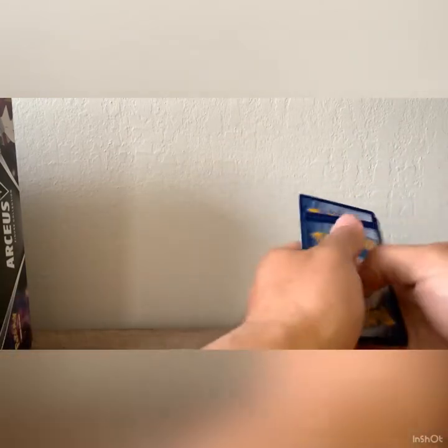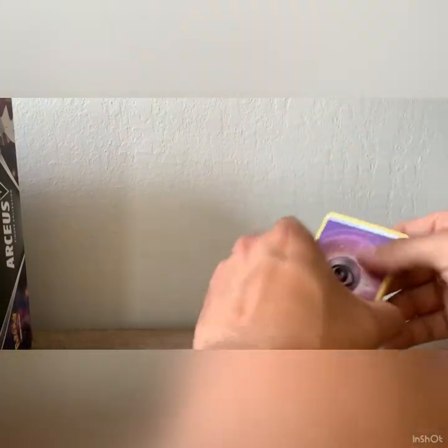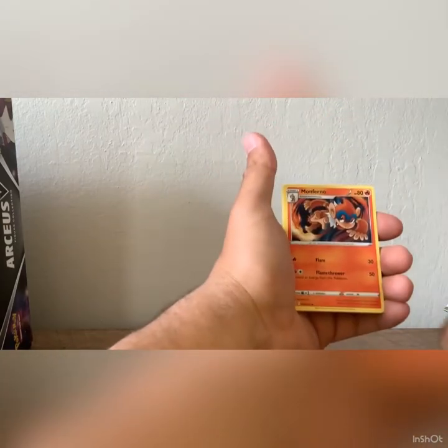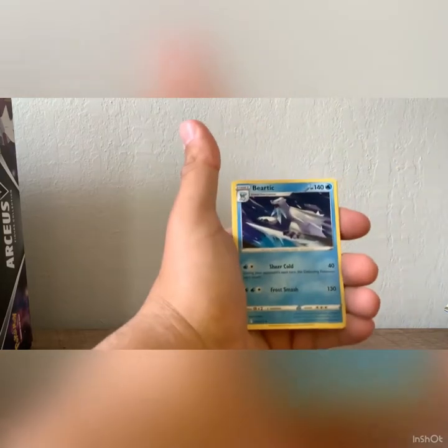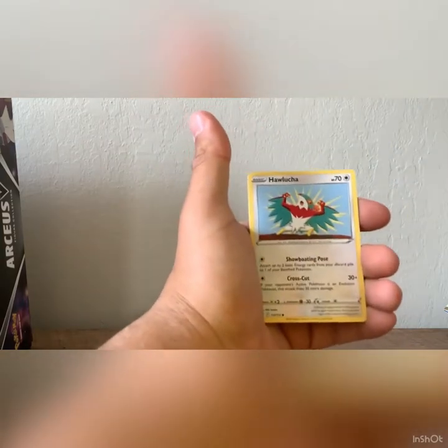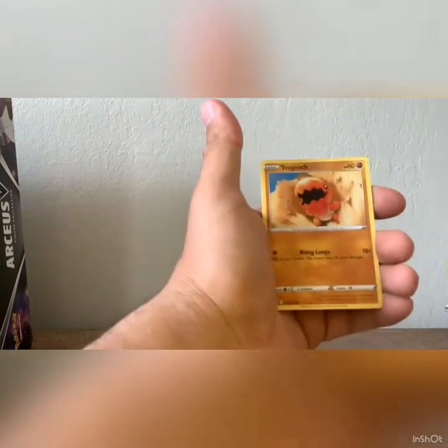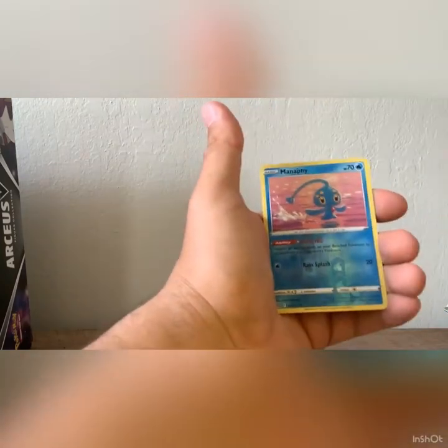Four from the back, alright let's get into this. We got Prinplup, Monferno, Bidoof, Hawlucha, Azurill, Gible, Trapinch, and Castform.